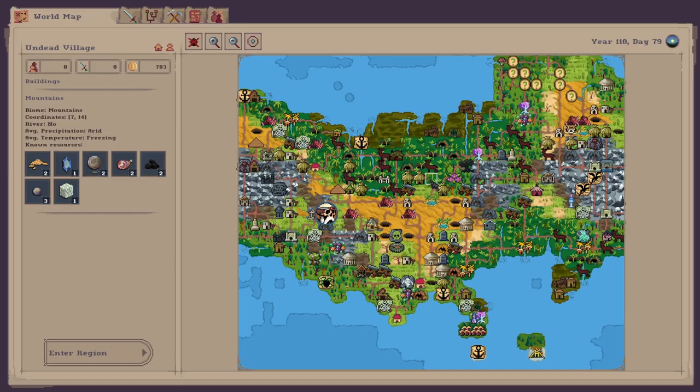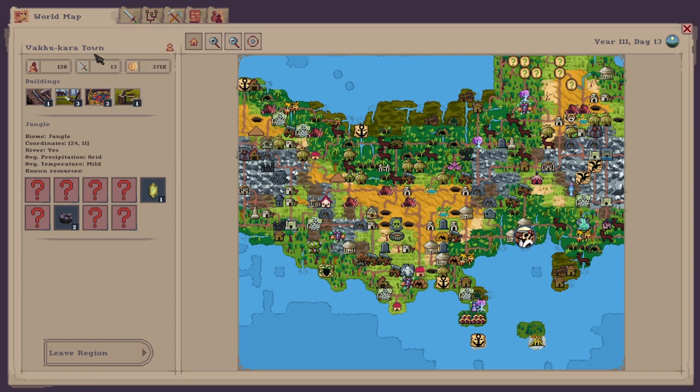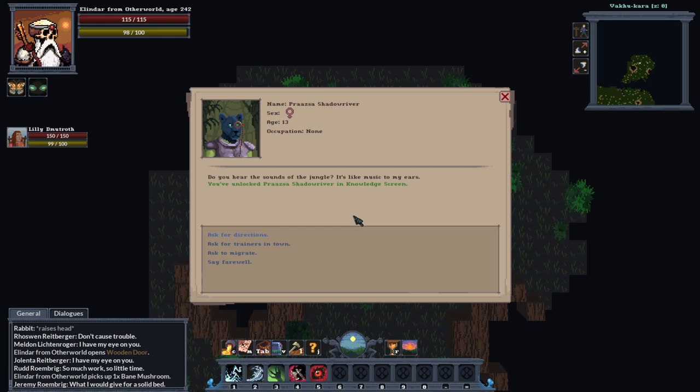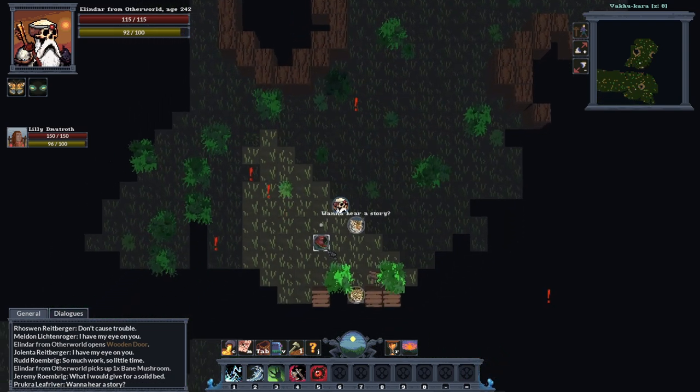To gather recruits we need to leave the settlement and head off to another settlement. There's no one in Boy Smile Village so we've come to Vacu Kara Town to see if we can recruit some of these Khajiit cat people. If you speak to them you should see the option 'ask to migrate' - it says the family of four with zero children will gladly look for new opportunities. You just click on your settlement and that's it done - the Jungle Stone family will join shortly.